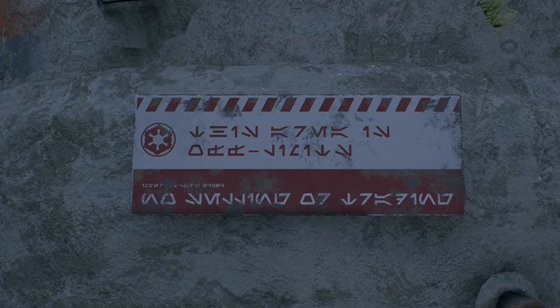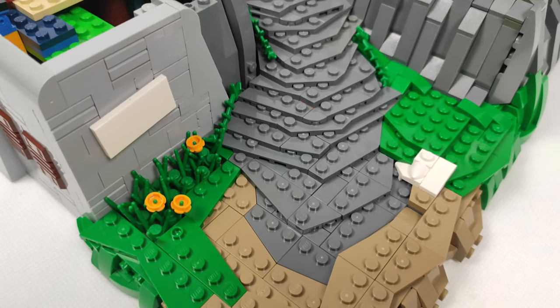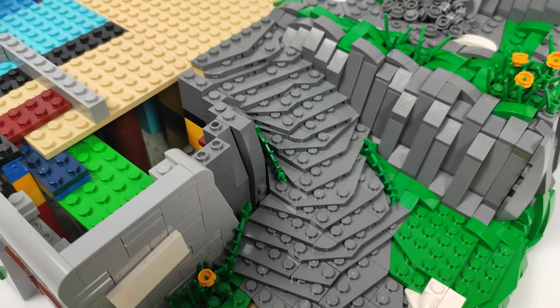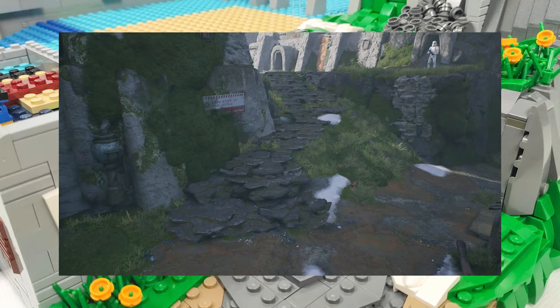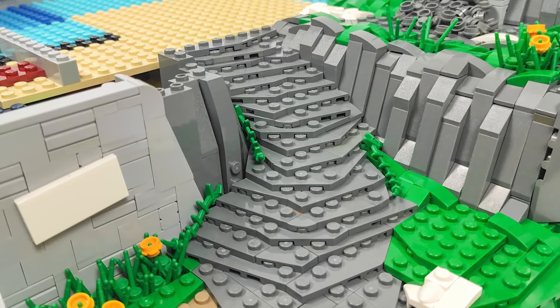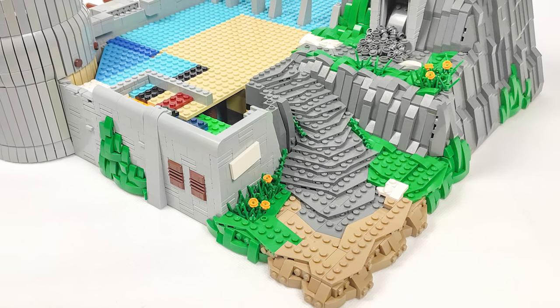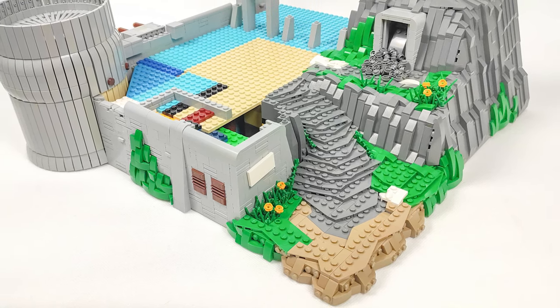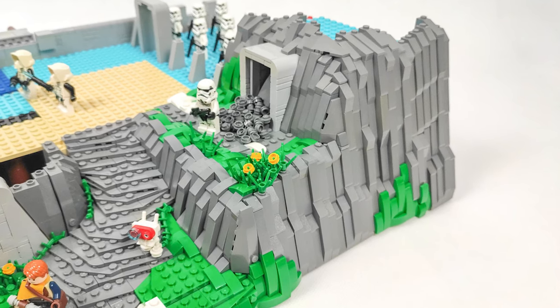Since Lego didn't make any warning signs in Galactic Basic, I'll probably use a custom sticker there. I've also mostly completed the stairs going up and towards the mountain. I think I managed to make them quite similar to the ones in the game, but it took a while — I had to rebuild them a few times. I still plan to add some detailing around, but for now I'm glad I could move on.